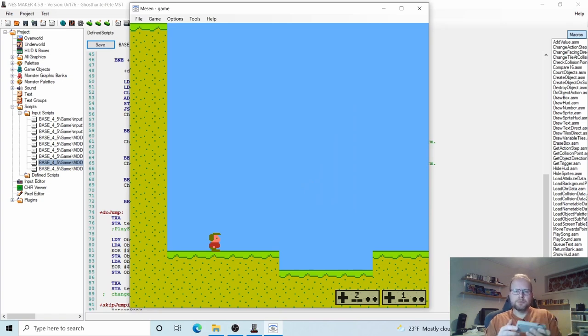The moment of truth — can we control Ghost Hunter Pete? Yes we can. When I press Right he moves right. When I release Right he stops. What about Left? Yeah, and as you can see he's even changing direction. So everything's working great right now.